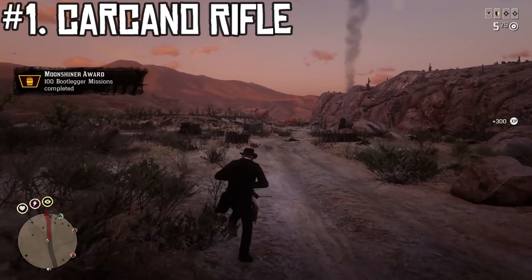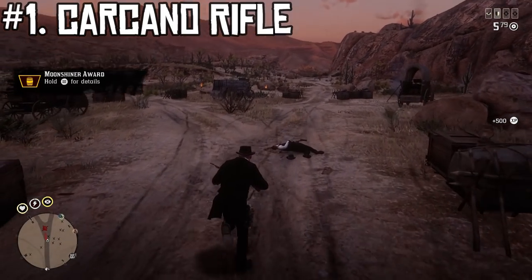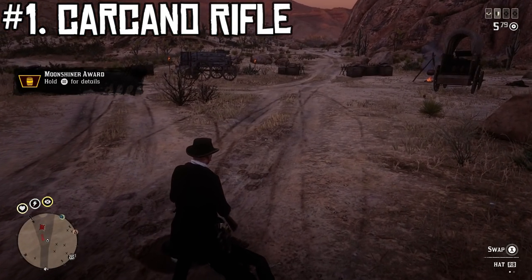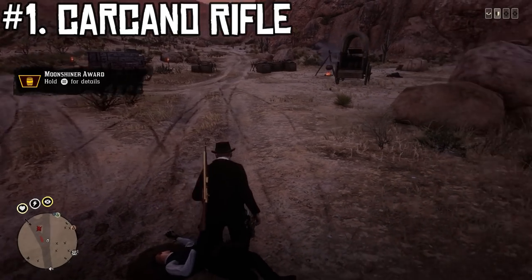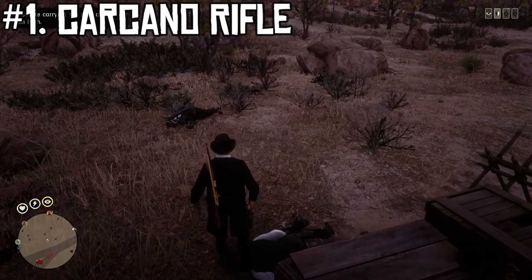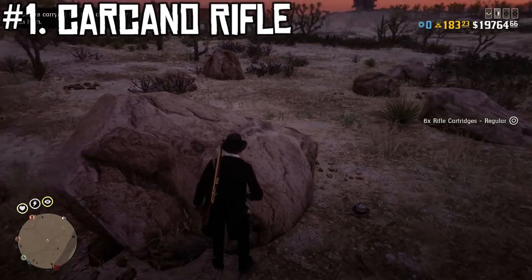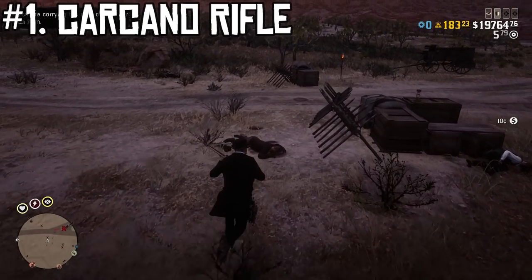It's got the best fire rate, holds the most rounds, is tied for the highest range and accuracy, and does just barely less damage than the Rolling Block and by extension the Elephant Rifle. For PVE, it's fantastic — great for clearing roadblocks, taking out gang hideouts. It's pretty obvious why the Carcano Rifle takes the number one spot, and I think most people will agree. It's just an easy gun to use, super effective, and great for both hunting and combat.